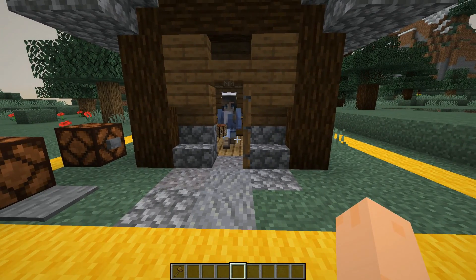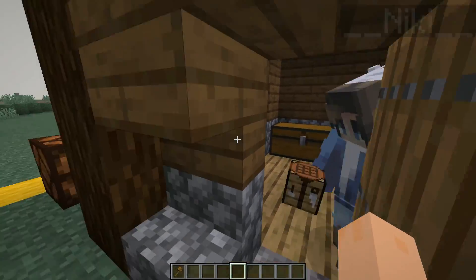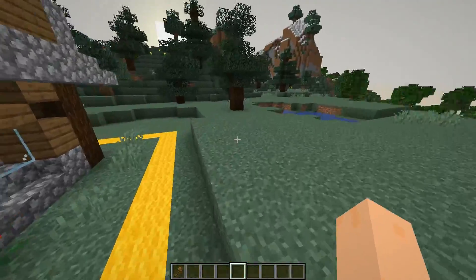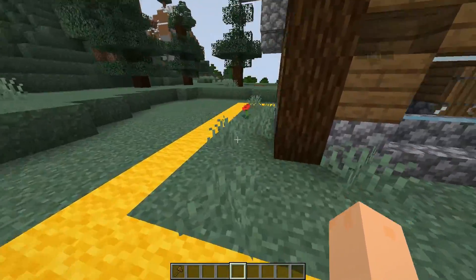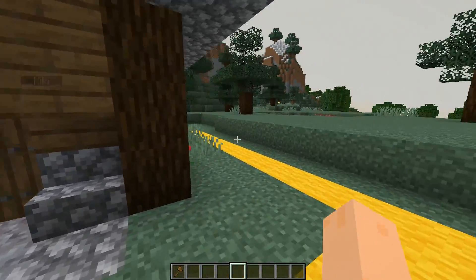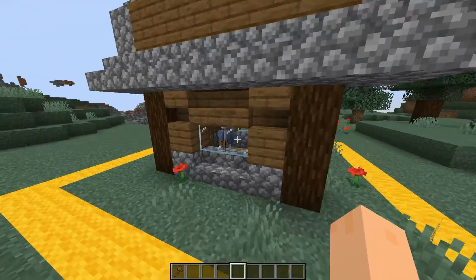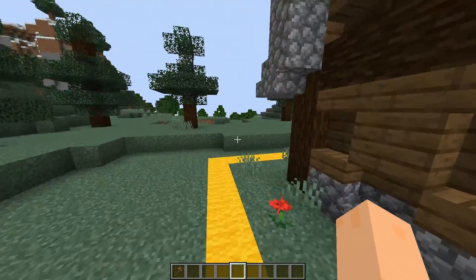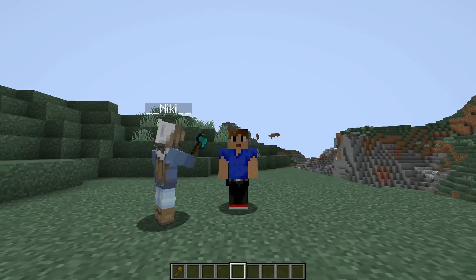You can kind of use this to rent out houses or whatever — make people able to build inside them. You can use the entry deny flag I showed before, so only specific people can build inside it, maybe people who own the house. This was just a short little thing I wanted to show you guys, so thank you very much.